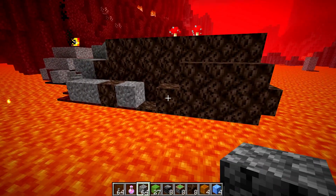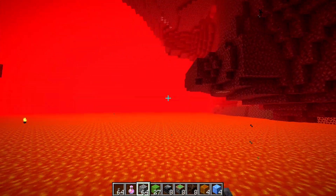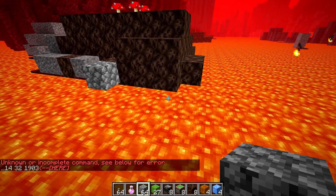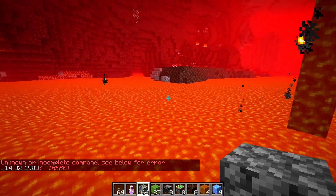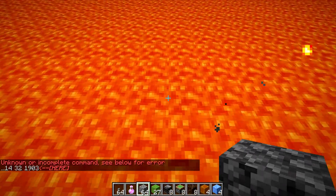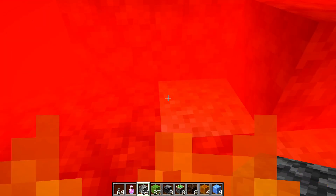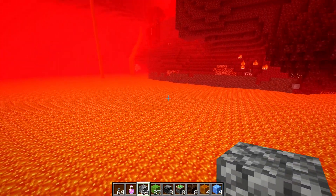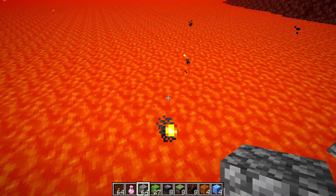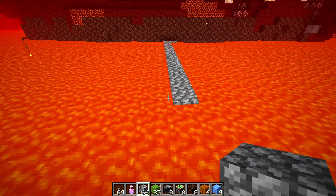For those of you building in creative, you have a much easier job. Just pick out a space you like with a good direction for it to fly into, then pick one corner and use the fill command. Take that starting coordinate, go a decent distance out in the flight direction, and go all the way down to the floor of the lava. You may need to go a bit further out where the lava gets deeper.